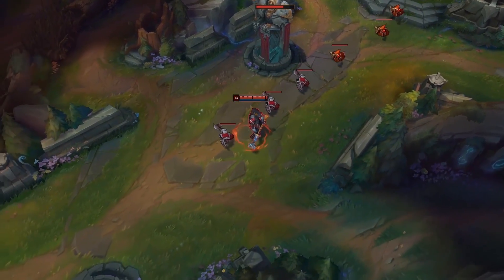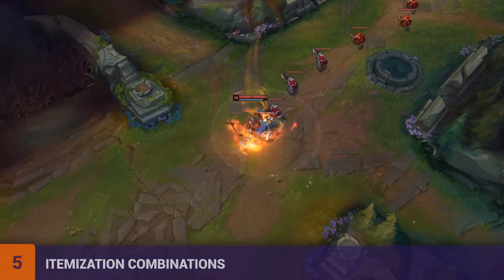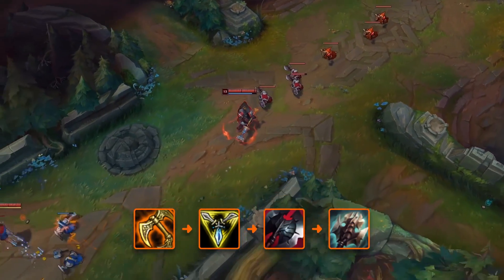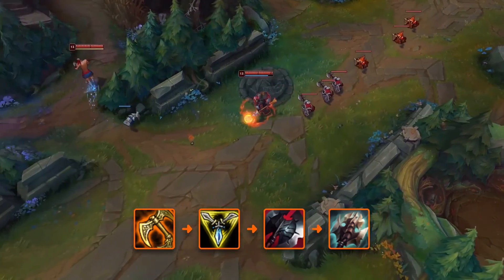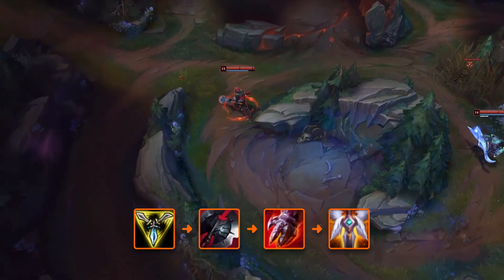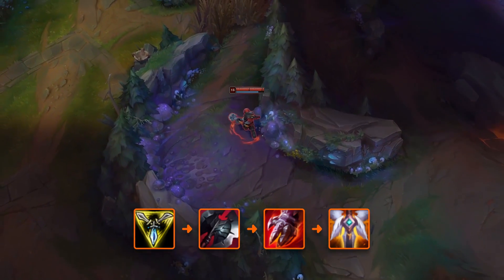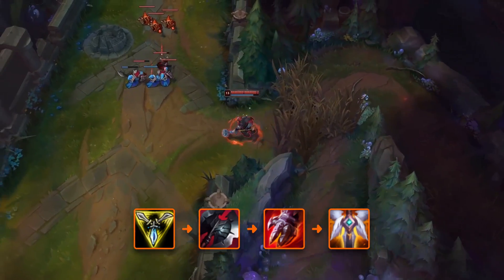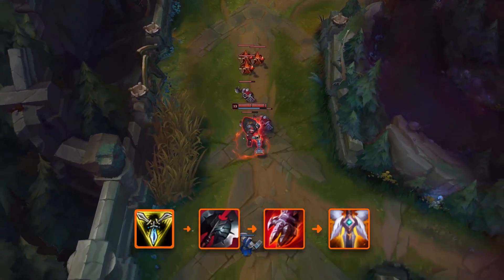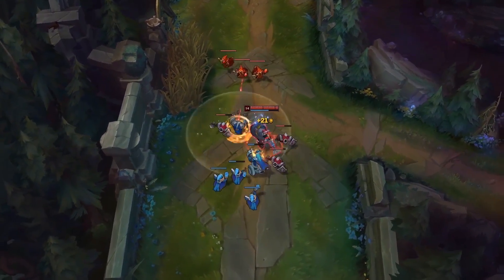For itemization, TF Blade currently has two styles. The first — his 1v9 split push super farm style — goes Tiamat, then Trinity Force, then tier 2 boots, followed by Black Cleaver into Titanic Hydra. More recently he's been going a more teamfighter-oriented style, dropping Tiamat altogether in favor of Trinity Force, Black Cleaver, Sterak's, into GA. This was likely an adaptation for the Korean ladder, where perma-pushing with Tiamat versus a gank-heavy jungle style can backfire. In both setups he'll get Wit's End versus AP matchups and a QSS when needed.